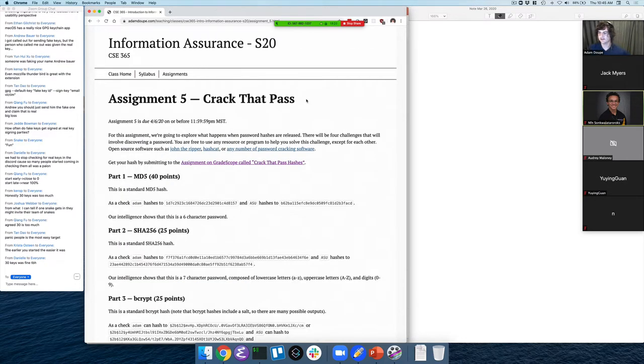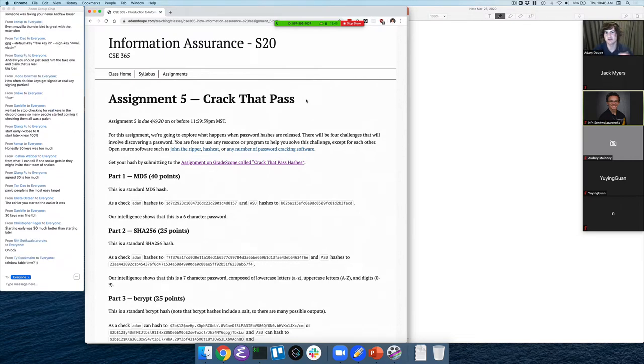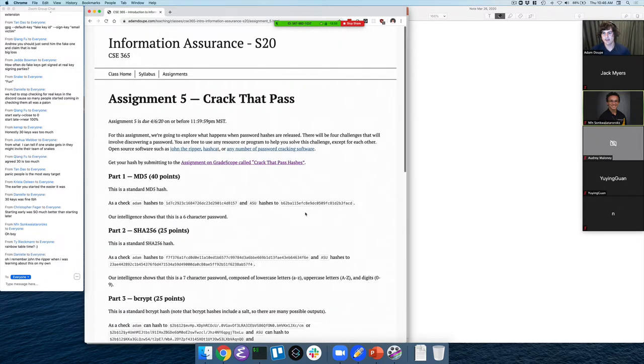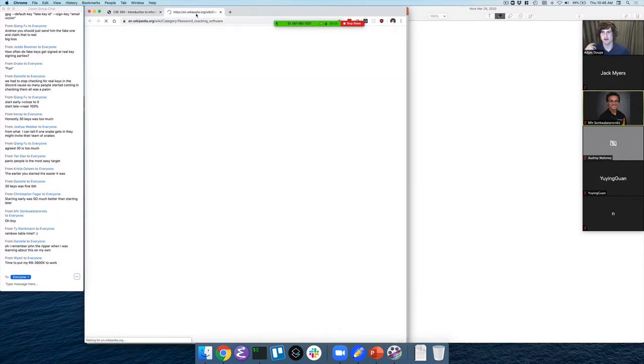Let's move on to assignment five. This is another assignment where starting early is going to be very important. The idea is you're going to learn about password cracking — specifically, password hashes. As we talked about when we discussed authentication, typically passwords are stored as a hash rather than in plain text. You'll get a series of hashes and your goal is to basically reverse those hashes. There are a lot of tools to do this — things like John the Ripper, hashcat — there's a whole list on Wikipedia under password cracking software.